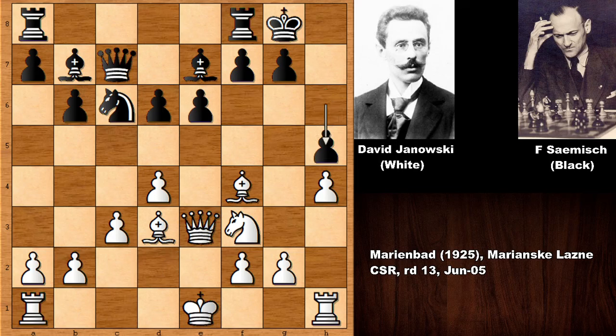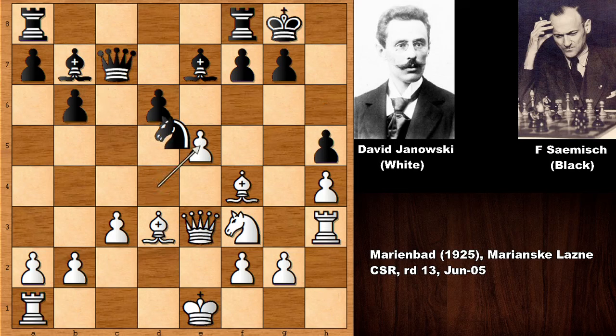Frederick Samish pushed the pawn, defending the target. But then simply lifting the rook up — rook to h3 — e5, exchanging the material, and after bishop to d6, maybe bishop takes bishop is expected in this position. But David Yanowski played an incredible move, and after that move Frederick Samish resigned.